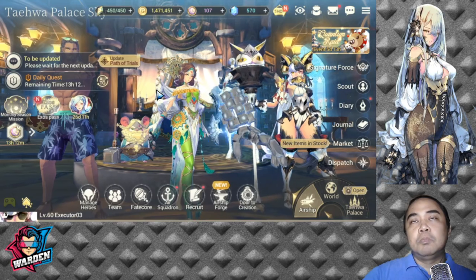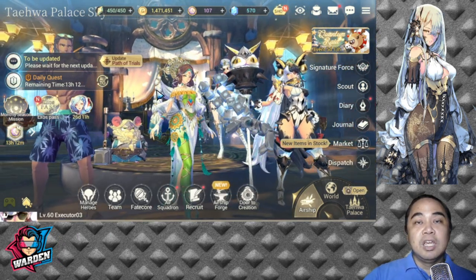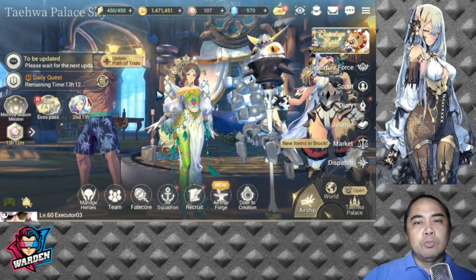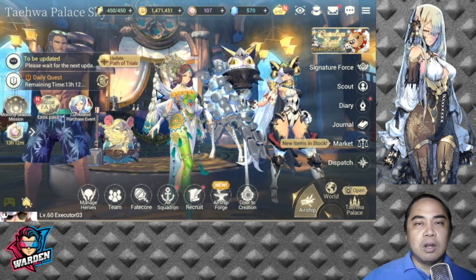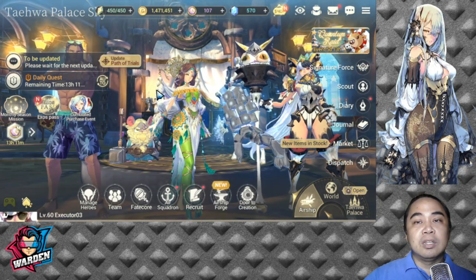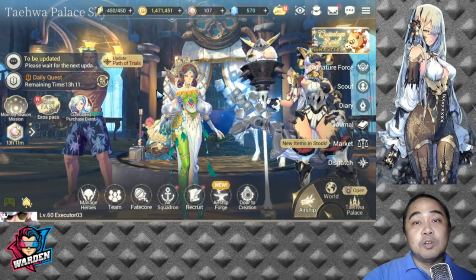The next tip is team building flexibility. Since you're starting today, you have enough flexibility to build your team. Way back during global launch around end of May or beginning of June, the meta wasn't yet formed. Right now when you join the game, there are a lot of heroes to select, the meta is already established with a little movement, so it's easy to prioritize which heroes you want to pick and build on — that's your advantage as a beginner.